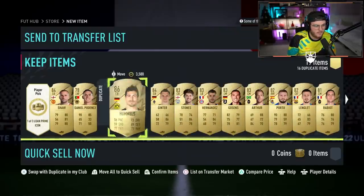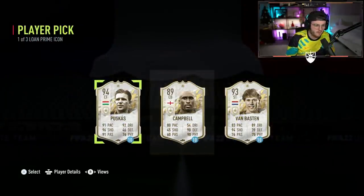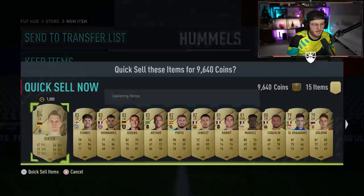Draft token. A player pick of a lone Prime Icon — oh my god, an icon player pick! I've already done that video this year, I won't do that again to you. We get a lone Puskas for 10 games though. Can't really complain about that.